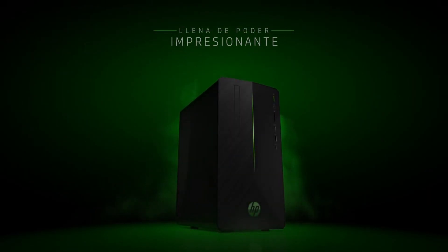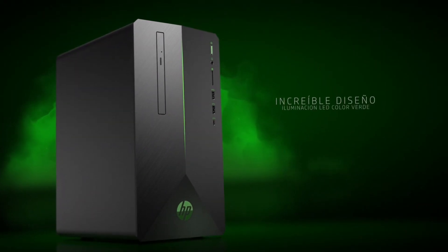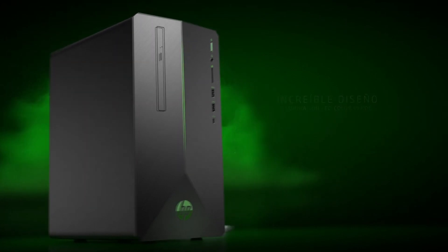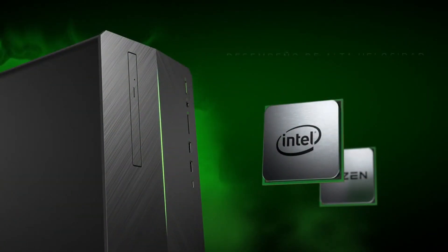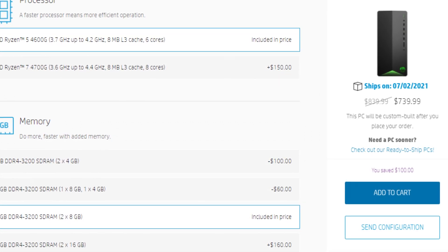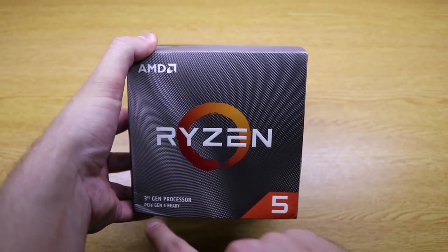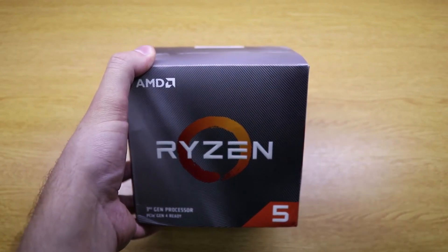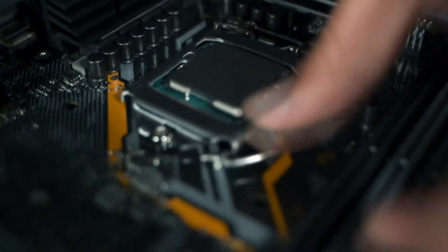And with the best PC on the list, we have the HP Pavilion TG01-1070M. There are actually two versions for this one. If you can spend $900, it's great because you will have a better gaming experience. You have both models in the description of this video, but if you can't afford $900, there is a version at $739 that has the GTX 1650 Super and the Ryzen 5 4600G. You can directly customize the components from the link in the description, in case you want to spend more or less money.